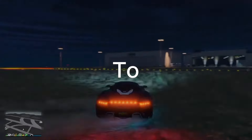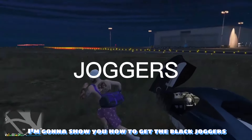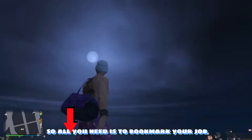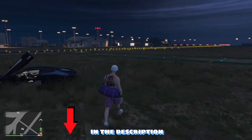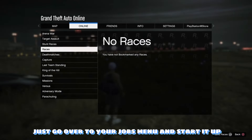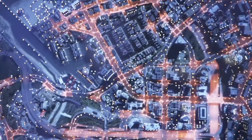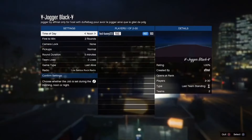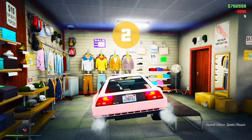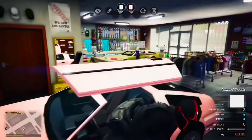Welcome back to my channel and today's video I'm going to show you how to get the black joggers without the MLC. All you need is to bookmark the job — I'm going to link it in the description — and once you bookmark it, just go over to your jobs menu and start it up. Once you load into the job, you should notice that you have the black joggers.